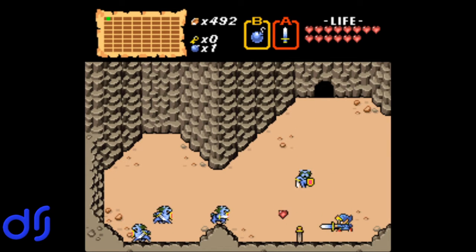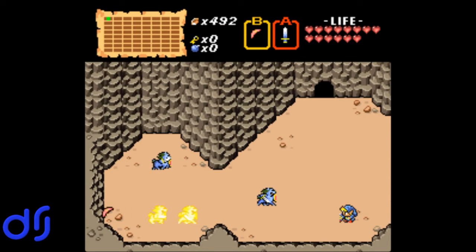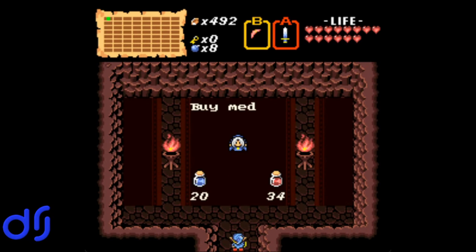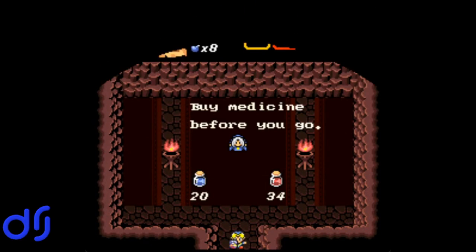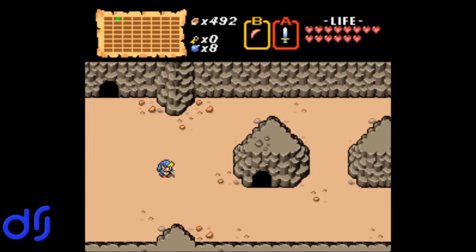A lot of blue Lynels here — very dangerous screen. I'm out of bombs, that could be problematic. Thanks for dropping those. In this cave we can buy medicine if we needed it, but we are full on medicine so we don't. We can remember this is here if we do need it later though.